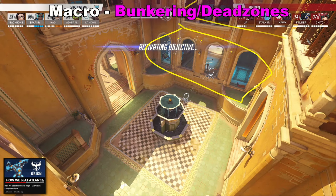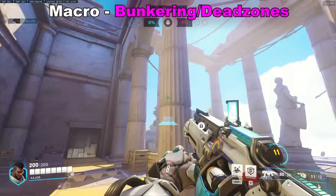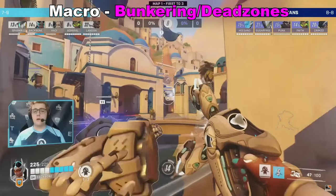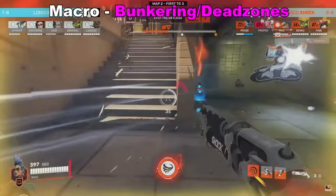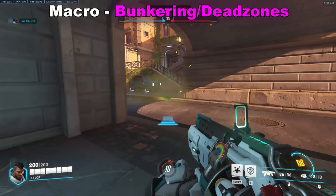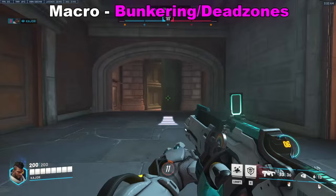Another very key concept when playing any brawl comp into something that's not a mirror is bunkering — utilizing map geometry to hide your backline in places that reduce the number of angles onto them and which can create dead zones. Mr. X brought this up on Blizzard World where London rotated into a position where the space behind them wasn't being used by the enemy team at all, creating a dead zone and making the angles in front of them much easier to absorb. This also applies to second point and the yellow point in Tsurivasa. On Ilios Ruins, you can have your backline bunker near the catwalk to reduce the angles dive can come from, creating a dead zone behind you where nobody can come from because it's literally just a wall.